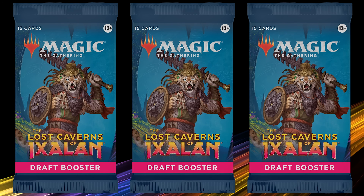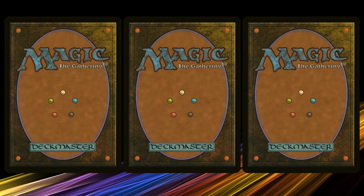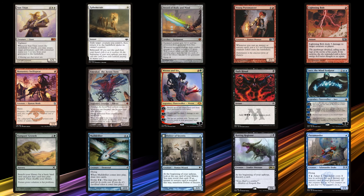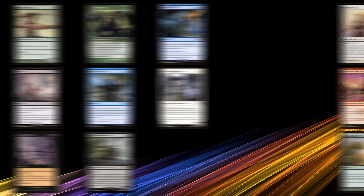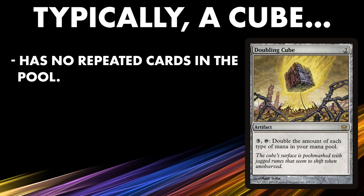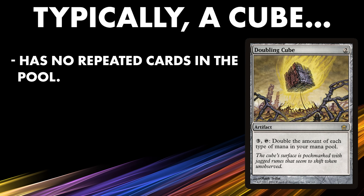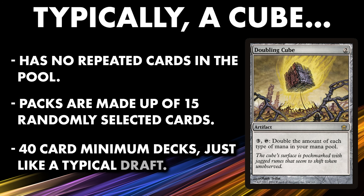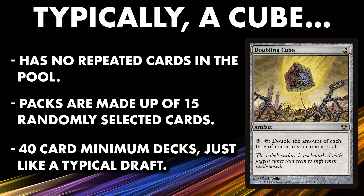Drafting a cube works the same way as an ordinary draft, except instead of opening three sealed packs, players randomly create their own set of three packs using the cards of the cube. From there, the draft, deck building, and gameplay proceed just as they would in a typical draft. Generally speaking, cube card pools are singleton, packs are made up of 15 cards, and decks are 40-card minimums.